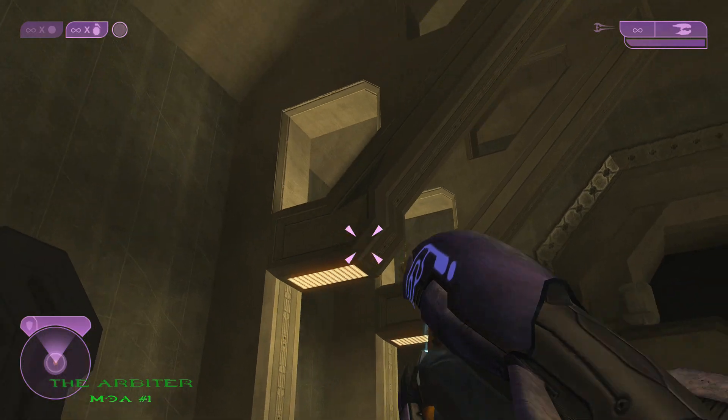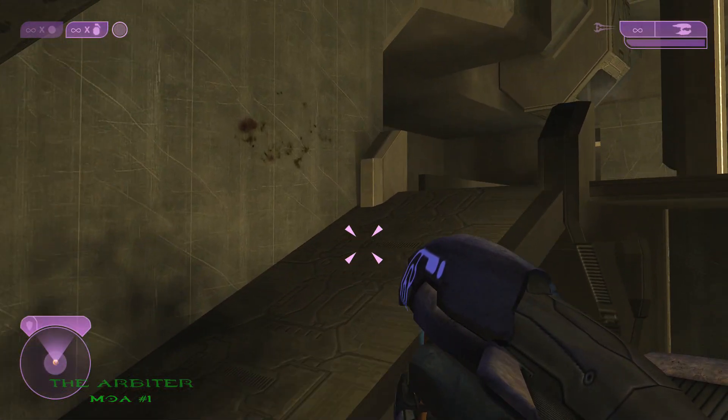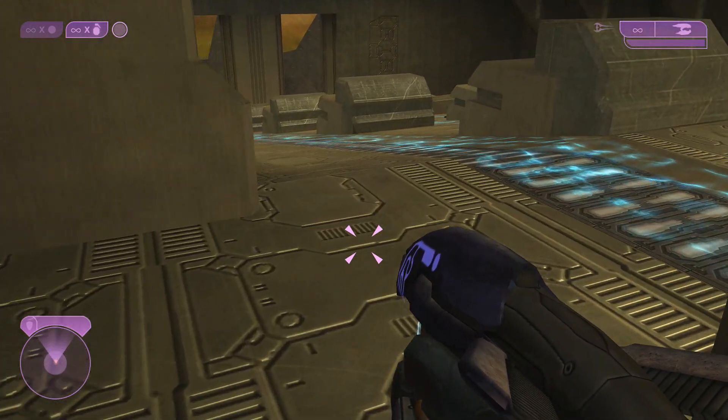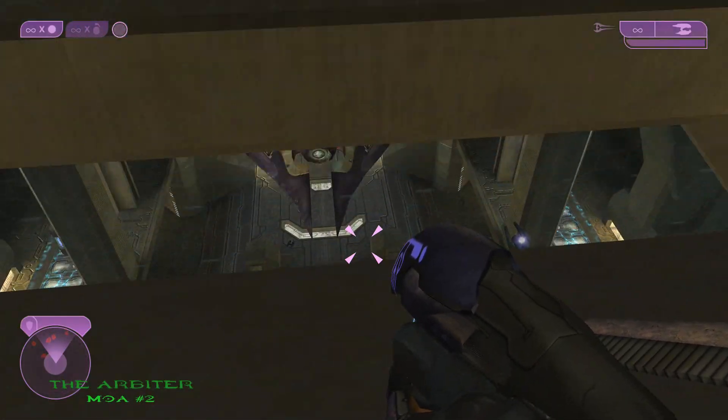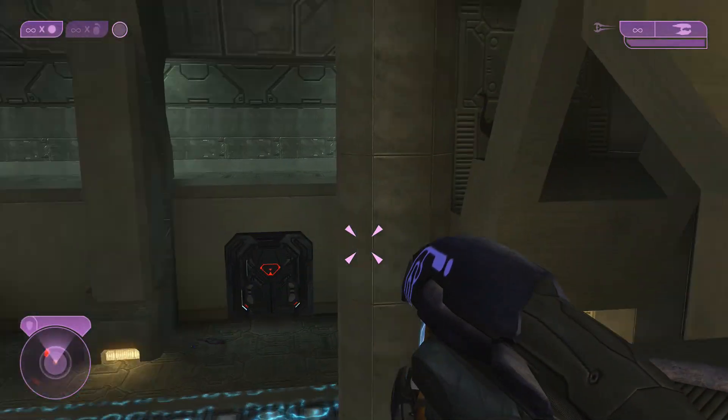The first mulligan on the Arbiter is located right at the beginning. Once you get inside the facility, look up to your left and you'll see it right there in one of the beams. The 2nd mulligan on the Arbiter is located not too far from the first mulligan. Once you head down the elevator, look to your right and up and you'll see it right there in the cubby.